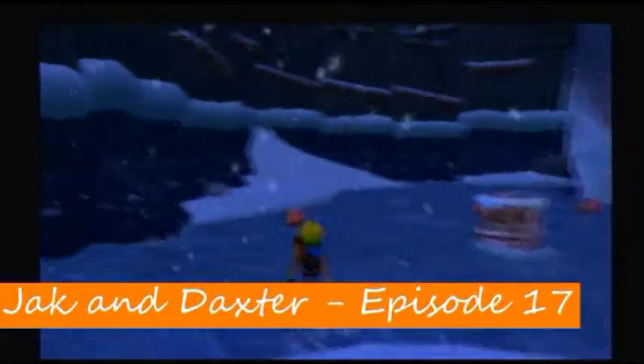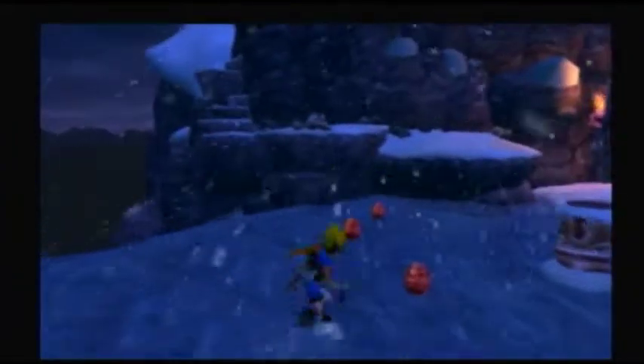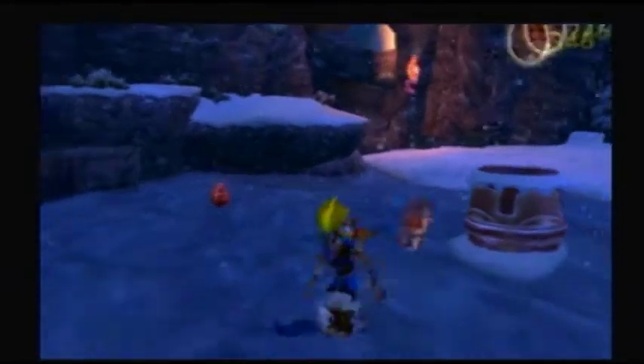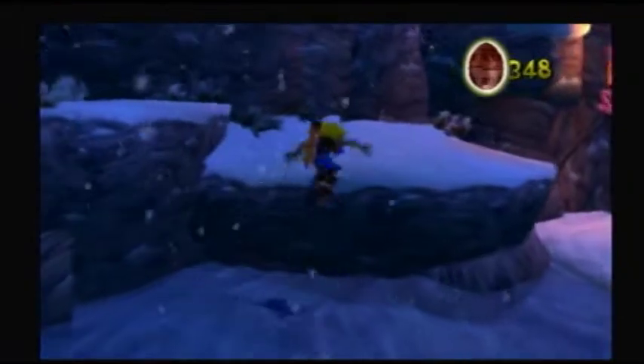Hello everyone, GoCoop711 here. Welcome back to more Let's Play Jak and Daxter. In the last episode, we activated the yellow eco-vent switch — I don't really know what else to call it. And in this episode, we're going to continue through Snowy Mountain, going up this way.